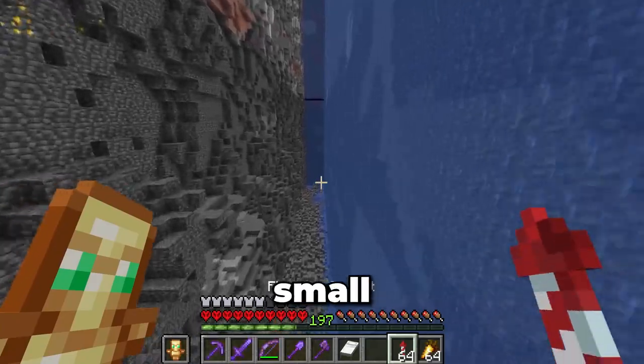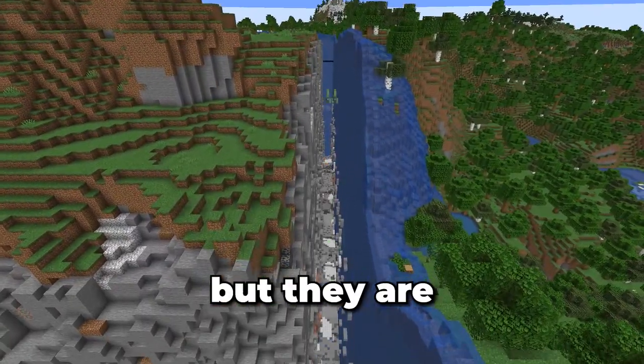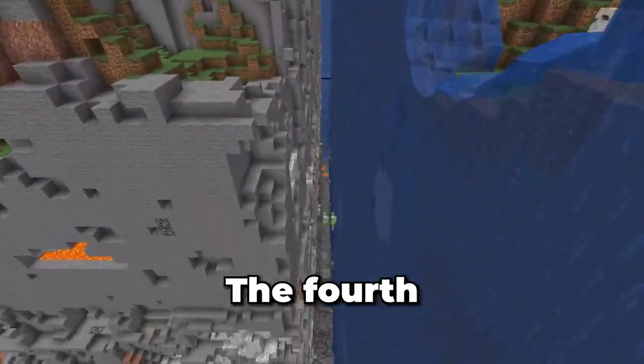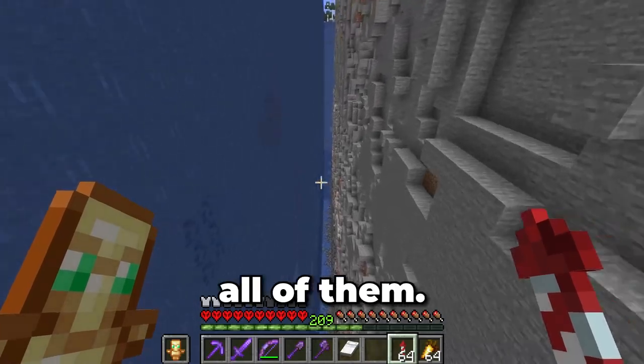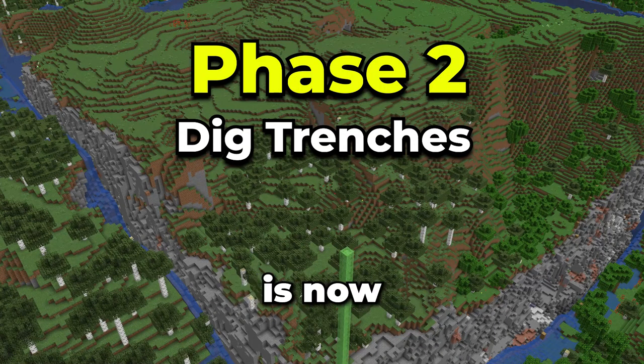Let's move on to the smaller trenches. Just like with the other ones, I'm using the same TNT dupers, but they are narrower since the trench doesn't need to be as wide, meaning that the trenches are faster to clear. The fourth trench was the fastest out of all of them. Now all four trenches have been dug, meaning that phase two of this project is now complete.